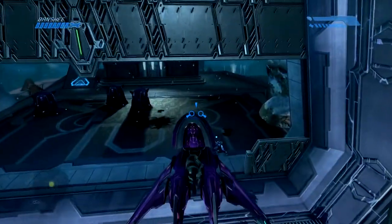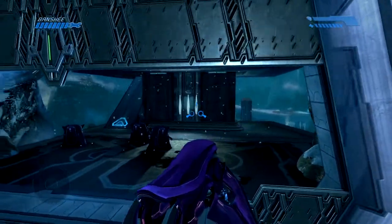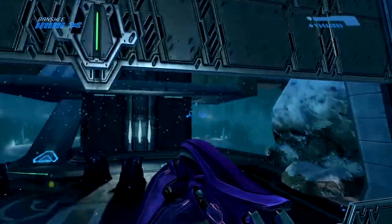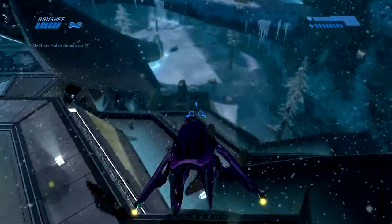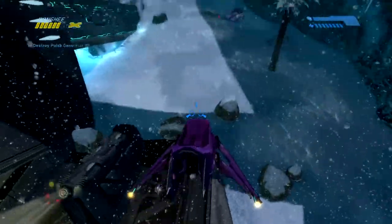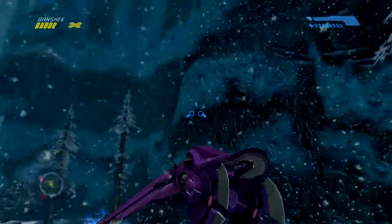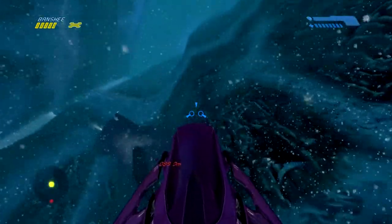We have to spawn the enemies back in to continue the mission, otherwise we can't continue. So press the door again and everything will pop back in. Make sure you take this route exactly, otherwise you'll mess it up. Don't hit that door on the way out. Fly down the edge of the structure like this — that'll spawn in all the rest of the enemies. Make sure that this guy jumps in the wraith, because if he doesn't, he can't open the next door.